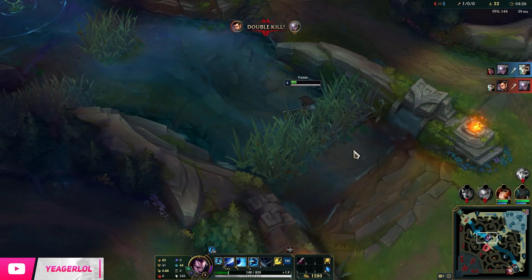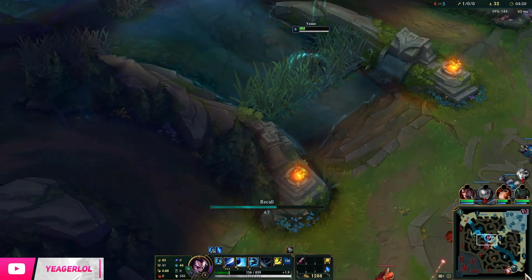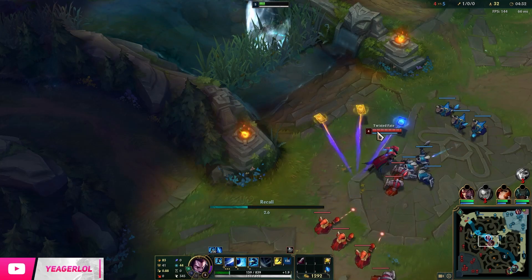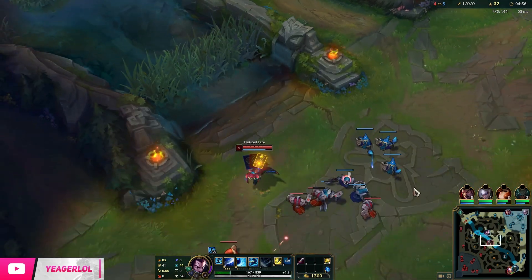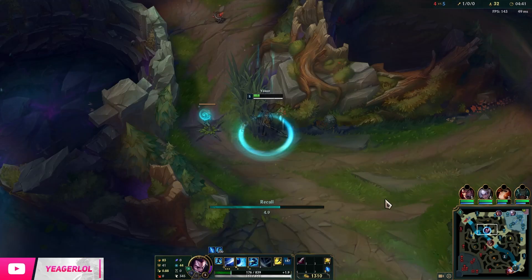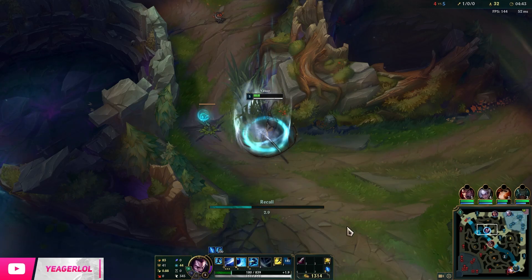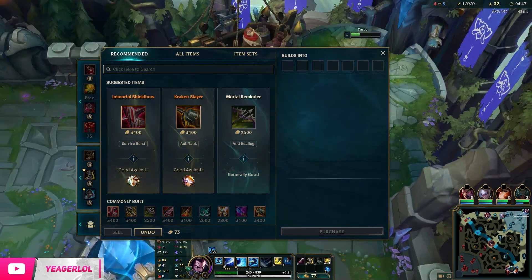We do have enough gold for Berserkers, so go ahead and recall. You don't always get enough gold on the first back — in that case, just get Tier 1 boots and then a dagger or maybe two daggers depending on how much gold you have. Make sure you stack up on attack speed, as it will reduce the cooldown of your Q.